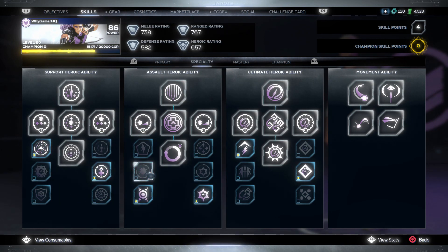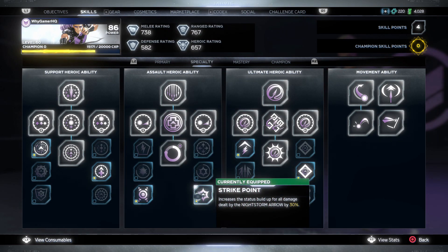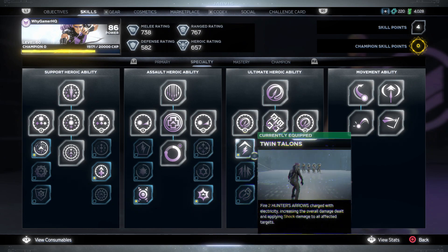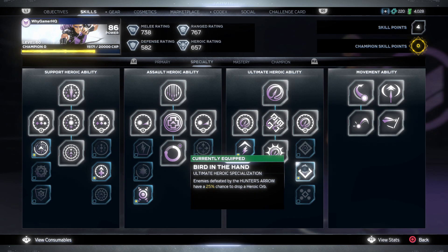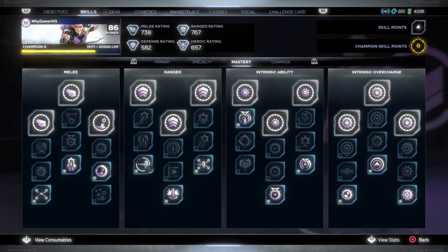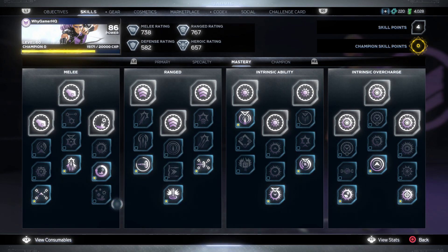You can have a look and copy this build. After that, go to the mastery. The most important thing is the takedown skill, and that skill is Heroic Burst. That's pretty much it for the build — now let's jump into the boss battle.